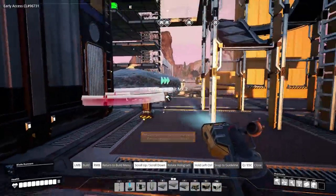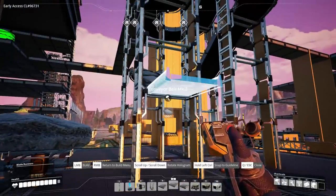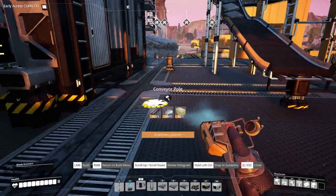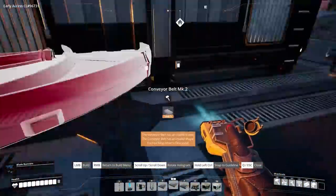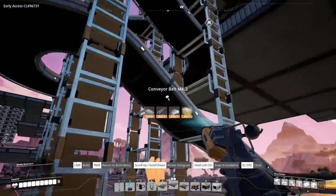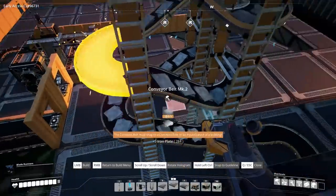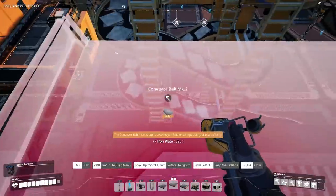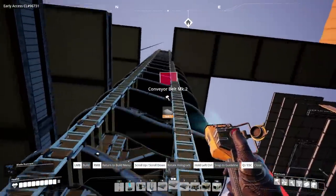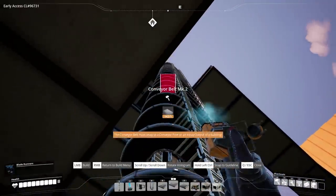We want a Mark 2 belt line going here — just need to hook that up nice and clean. Starting from our fixed position, putting down a post for a nice clean turn. I thought the belt wasn't Mark 2, but it's already Mark 2 — that could have been a disaster. The input was actually 60 there, which would have made no sense sending up a tower like this.